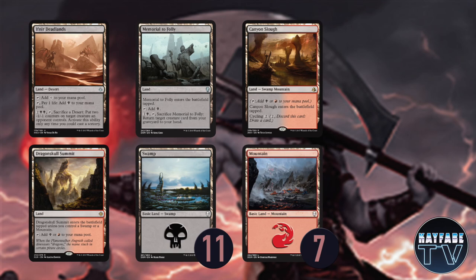Lands: we've got a copy of Ifnir Deadlands, Memorial to Folly, Canyon Slough, and Dragonskull Summit for rounding out our colour mana base, plus 11 Swamps and 7 Mountains — 22 lands all together. The deck is quite light on lands, but as you can see most of the cards only cost 2 mana, so we don't need that many lands in play. It would be nice to get to 5, 6, 7, or more, and the deck can do that in a longer game. Ideally you want to try and go off as soon as Sunbird's Invocation, the Immortal Sun, Vanquisher's Banner, or Bontu's Monument hits play, and start playing a whole bunch of rats to take advantage of the power you're able to generate on the board.